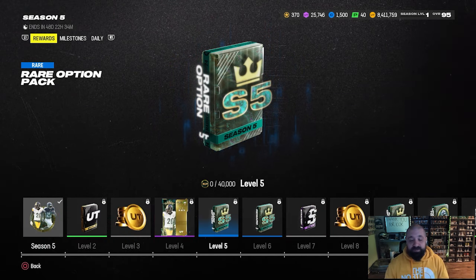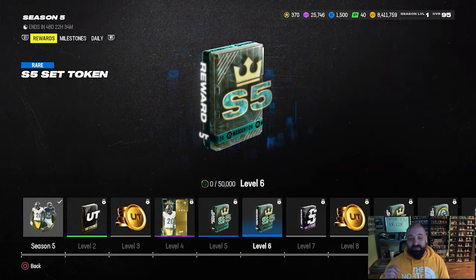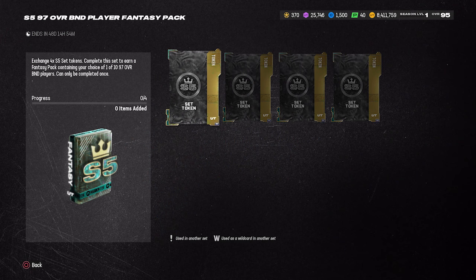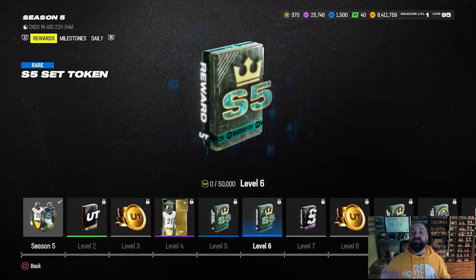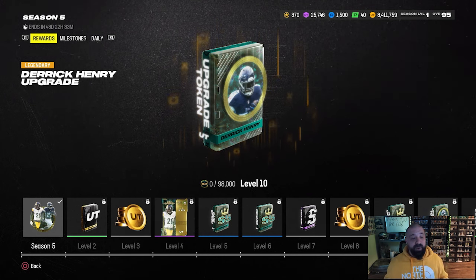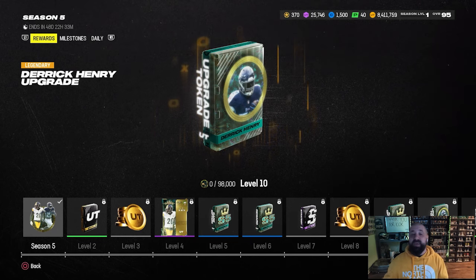There's also going to be a season five set token. Once you get to around level 46, you'll have four of these tokens you can trade in for a free 97 overall — there will be 10 choices and you pick one. It will be a BND. Save these set tokens for season five; you want to save all of them and redeem them for that free 97 overall. Your first Derrick Henry upgrade token happens at level 10.